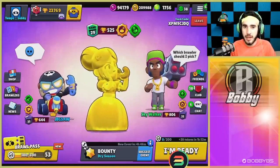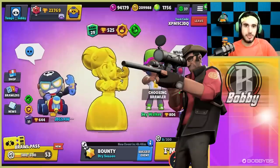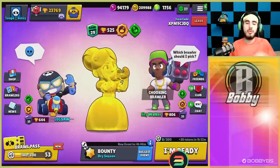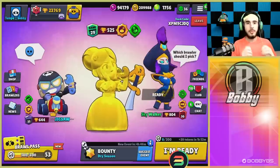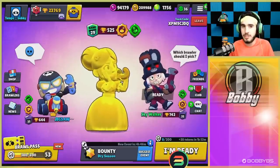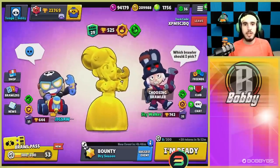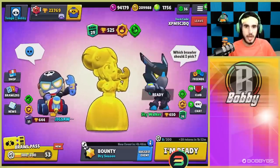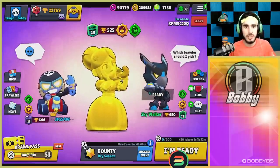What's going on guys, Bob here, and today we have another video for you. We're going to be teaching you how to become an absolute dead-eye sharpshooter with Piper. We're going to cover a few strategies, which star power to use, which gadget to use, and how to use stuff properly — more in-depth than just telling you the better star power for scenarios. We'll cover the basics in the first couple games and go more in depth towards the end.